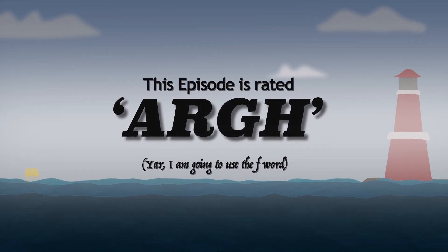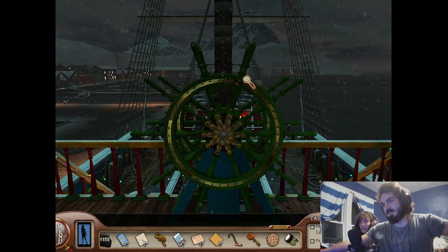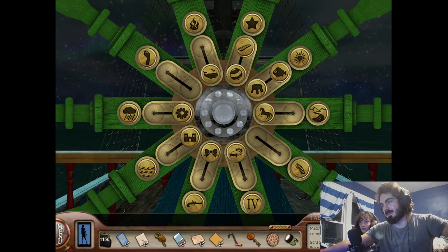On board the ship, there is a puzzle that we can do that we kind of neglected, and it's the ship's wheel. I was antagonizing you about this, but I think I'm down to give you some hints.